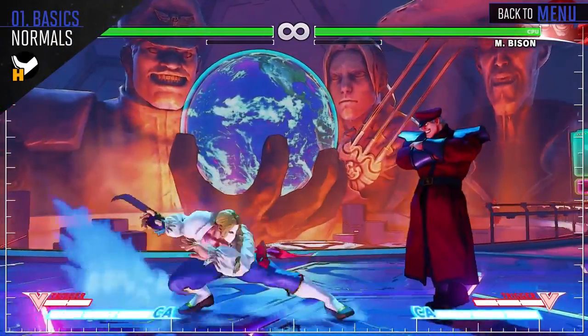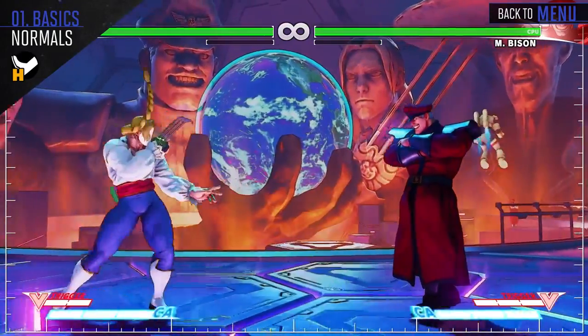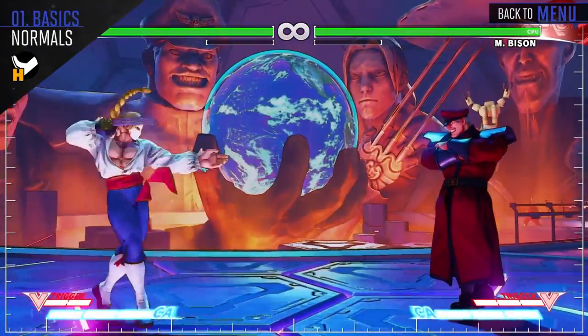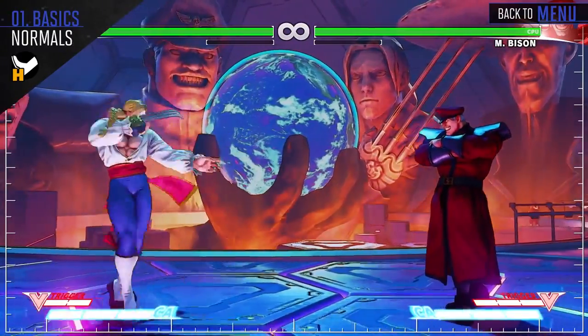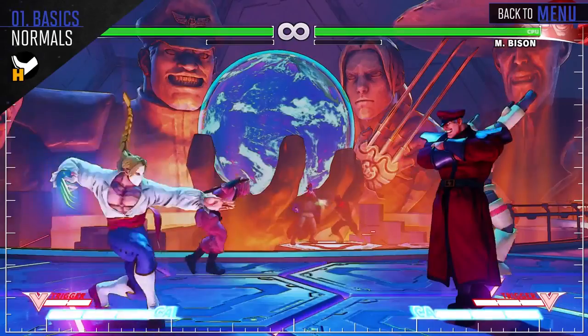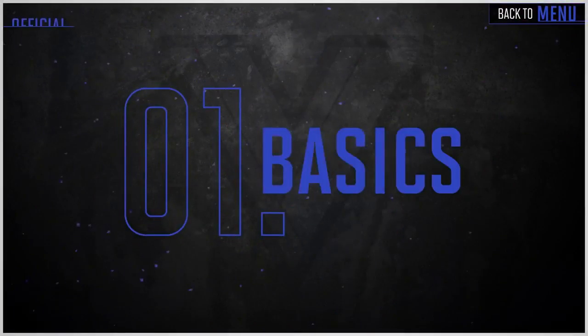Vega's crouch heavy kick slides at the opponent. This causes a knockdown, but if the opponent blocks and you don't space it correctly, you will get punished. Standing heavy kick will give you a crush counter on counter hit, but will whiff against opponents that are crouching. Jump heavy kick is another good attack to jump in with.